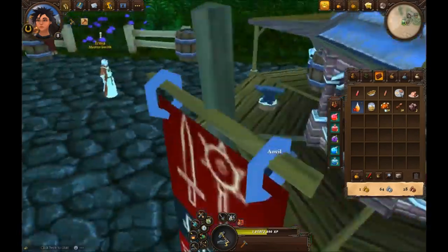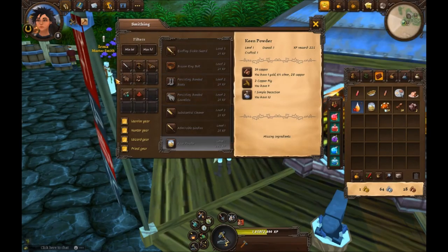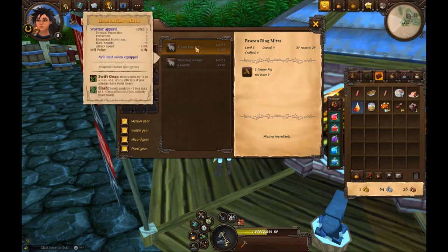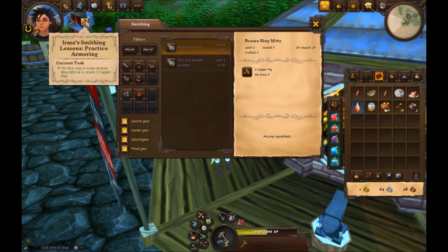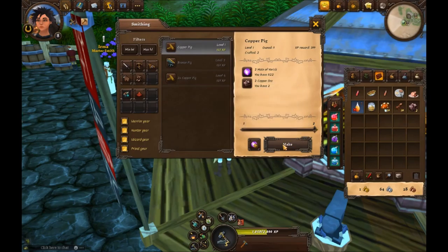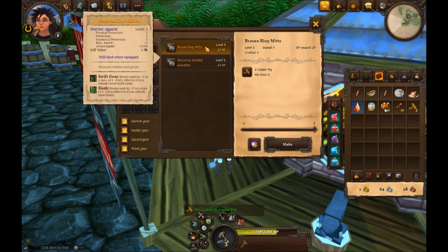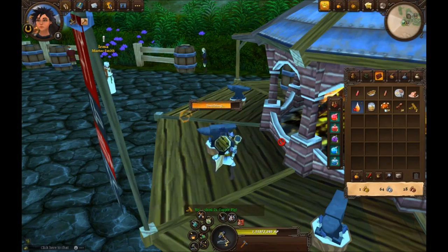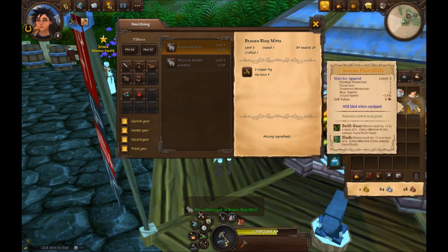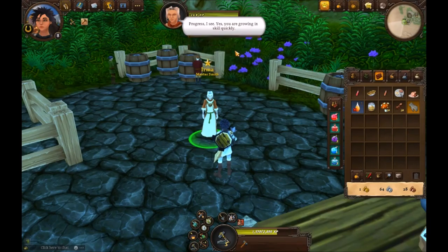She wants us to make ring mitts — brazen ring mitts specifically. They take two copper pigs, but we used ours in the last lesson so we make more first. The brazen ring mitts come out as level 3 items and already have some bonuses on them. She mentions we can sell them, use them, or salvage the materials, and she'll have us make a better set later.